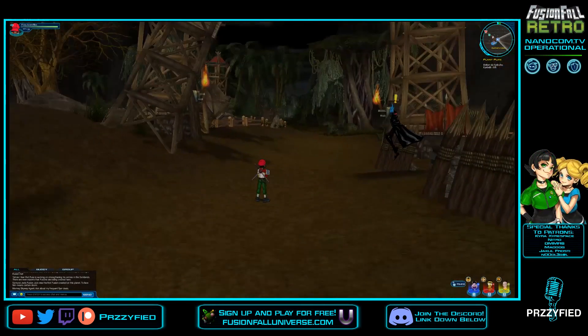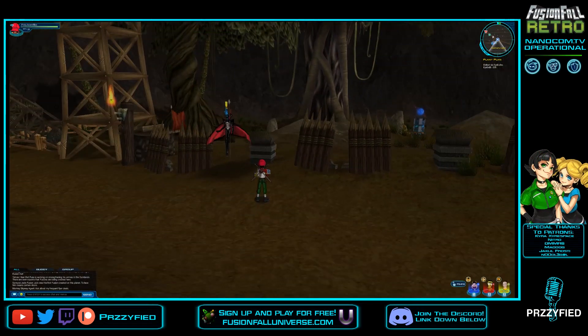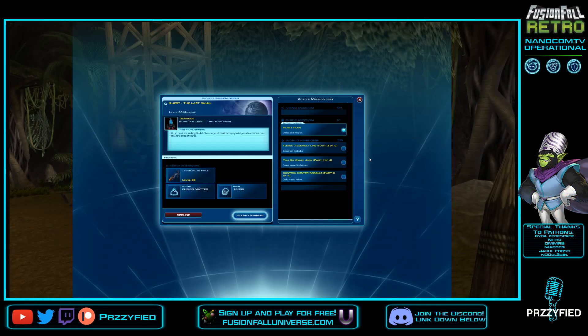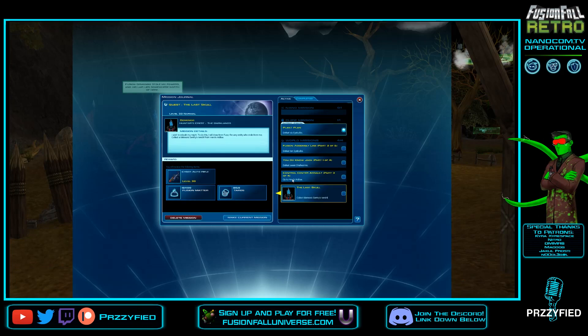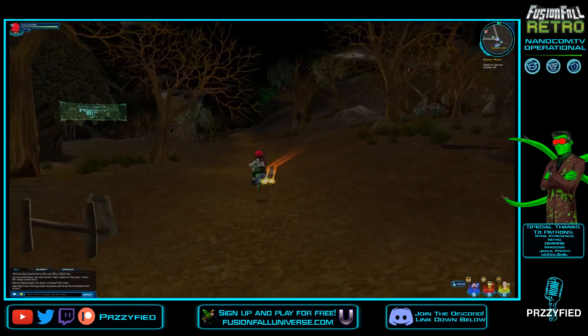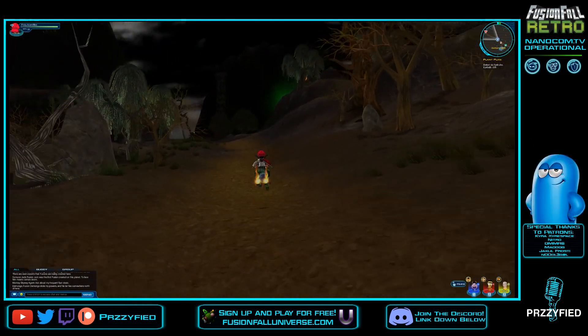I wish I remembered the full list — go find it. We also have a mission from Namango by the way — 'The Last Skull.' 'Do you seek the wishing skulls? Of course you do. I'll be happy to tell you about where the last one is. For a price, of course.' We have one more wishing skull to do — I remember — but we cannot do it this level. I believe it is level 34.